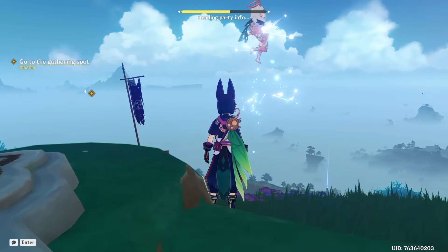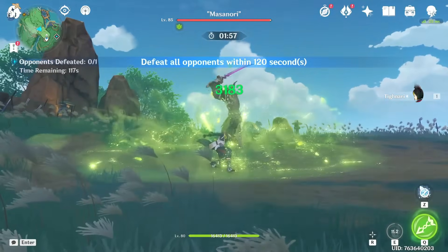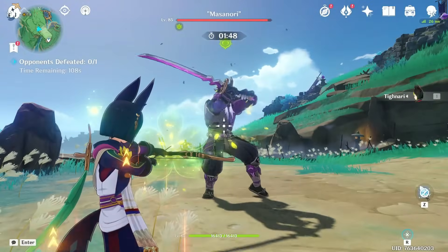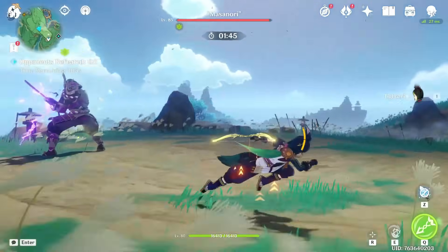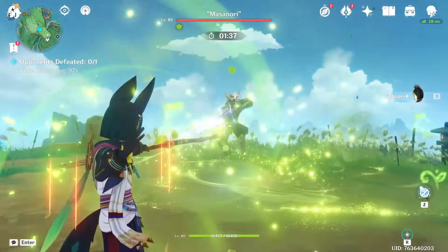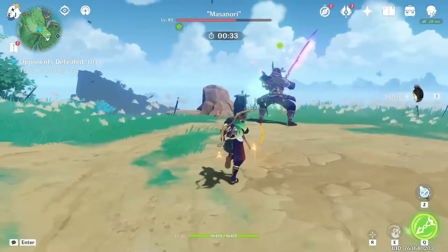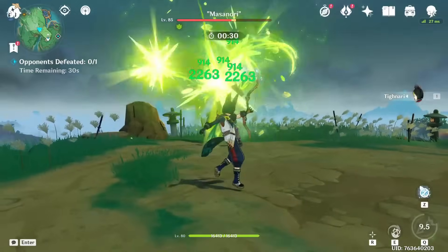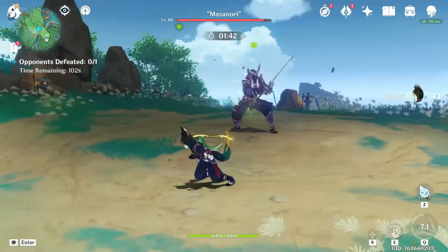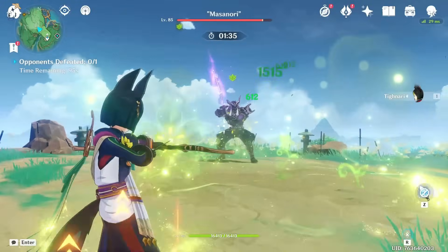We're gonna do Tighnari solo since this is just our beginner Tighnari. His E-skill hits 3183, charged attacks around 4000, and the little projectile thingies around 600. Then his burst — I think around 2200 was the highest. There are so many numbers flying around it's hard to see everything.